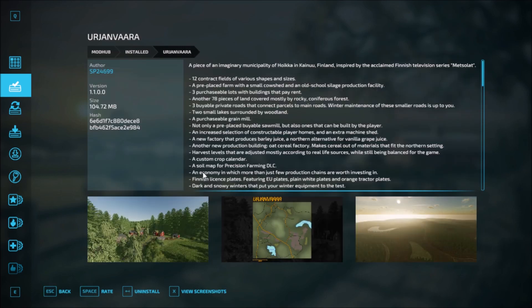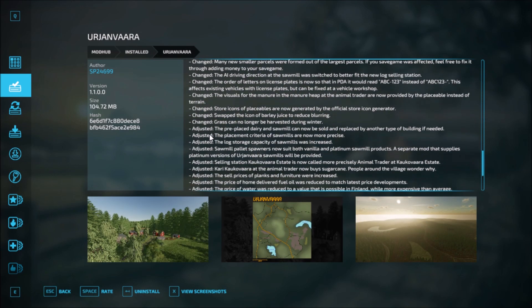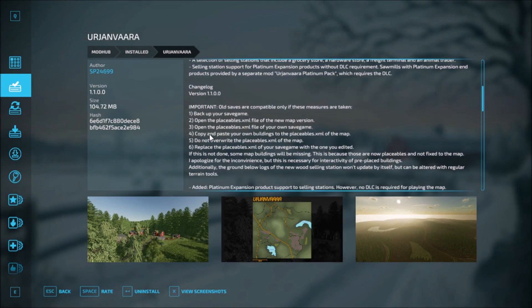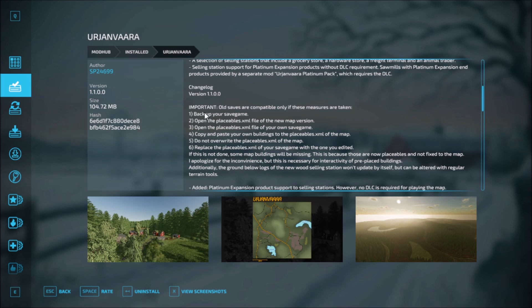For Unjara, there's a lot here. Changelog version 1.1.0.0. All save games are compatible only if certain measures are taken.